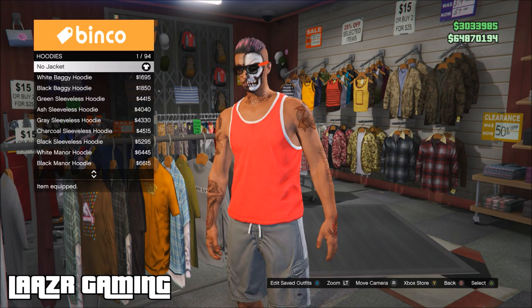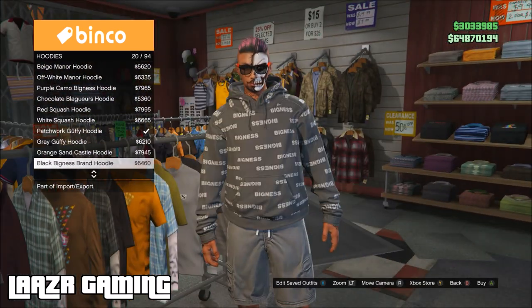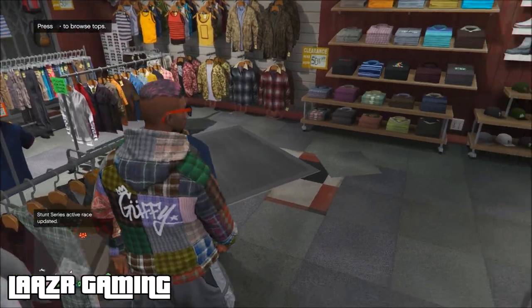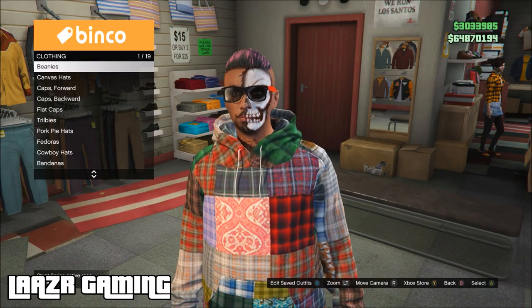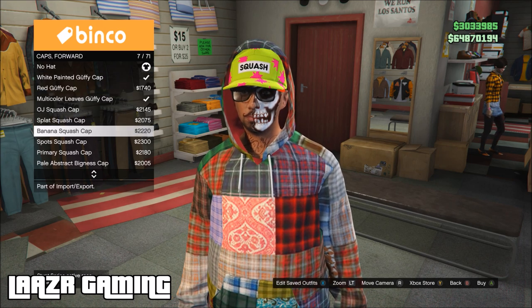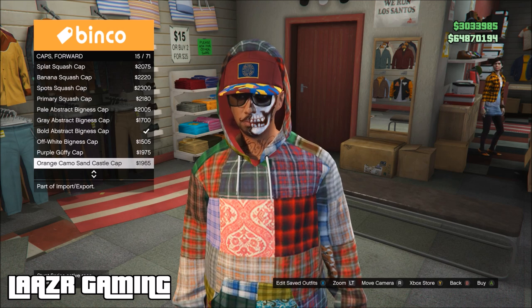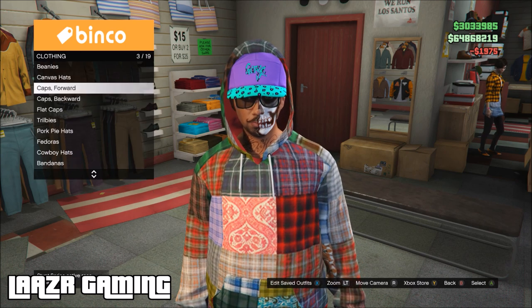Once you're wearing a standard outfit, go up to the top section, select the hoodies, and put on one of the new hoodies that the hood can go up with. I'm going to be using the patchwork hoodie for this video — it does work with a bunch of different hoodies. Once the hoodie is on, back out and head over to the hat section, then select any of the forward hats that will make your hood come up. I'm going with this purple one since I already purchased the purple bandana.